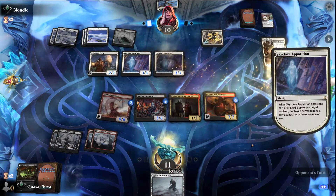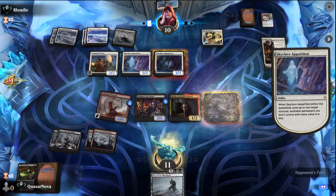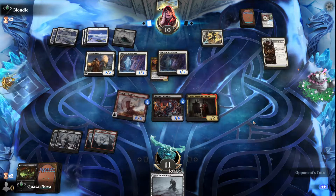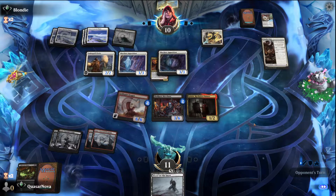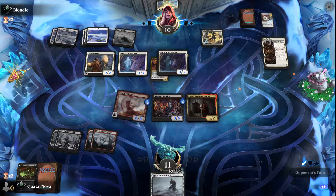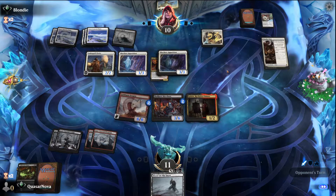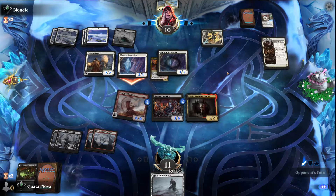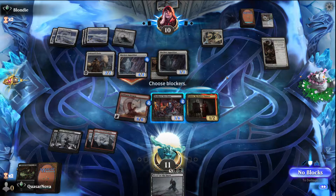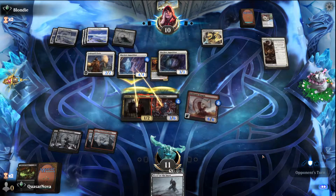Sky Clave Apparition — sure, probably taking the Immerstrom Predator. Yeah, the Sky Clave Apparition is one really strong way to get around Immerstrom Predator that I've noticed. I don't see any reason not to double block this — that seems perfectly reasonable.